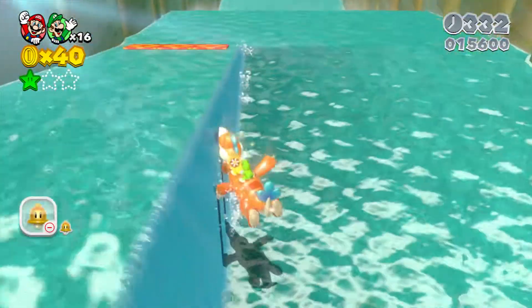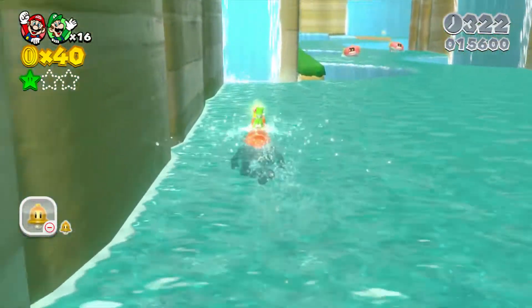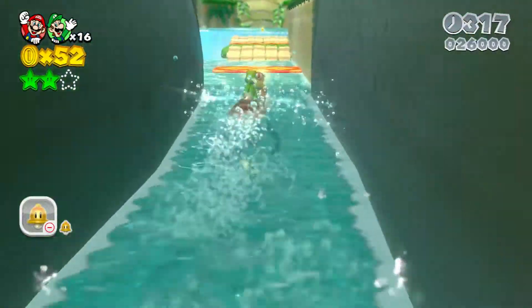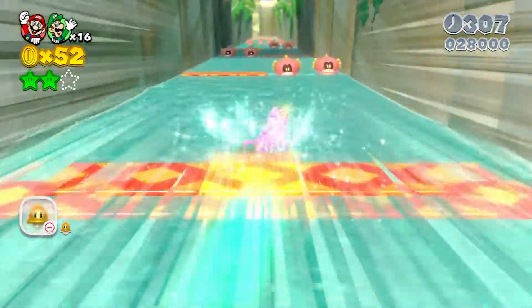Waterfall, waterfall — you need the speed boost. We're going to go for the star first. The second star is in this waterfall right here. The stamp is right over there — it's really hard in multiplayer. We need to save that stamp for four players. Ready, set, jump. Kind of impossible. We might just want to speed through.